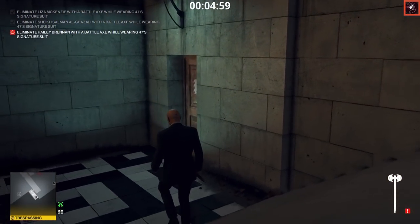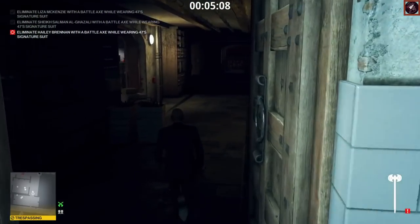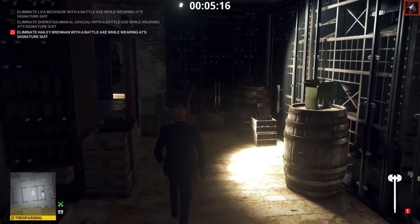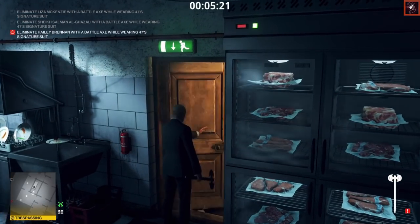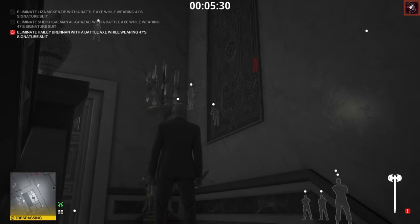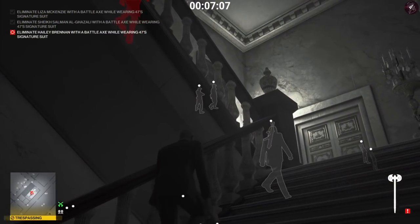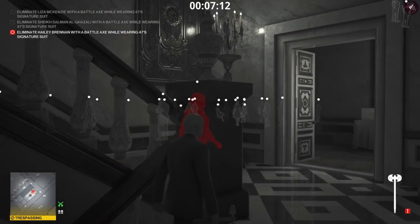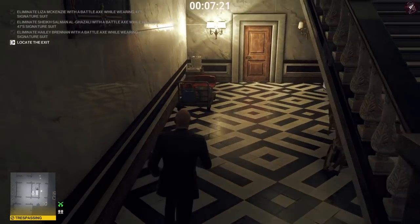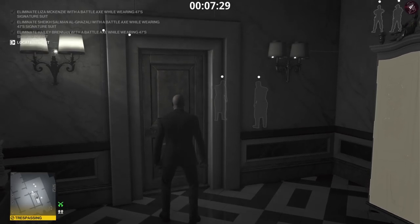Stay crouched so you don't get spotted, and head back to the staircase to wait for Hayley to get into position. It's nice revisiting the old Paris escalations — this one is at least decent compared to others, since five levels is a bit long. Be careful passing through the kitchen — make sure the two chefs have their backs to you. About a minute and a half later, the guard comes through the room and exits, giving us a window. Take out Hayley and leave the body there — the guard doesn't come back, so just escape.